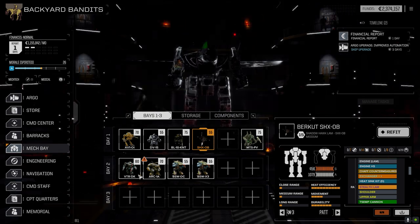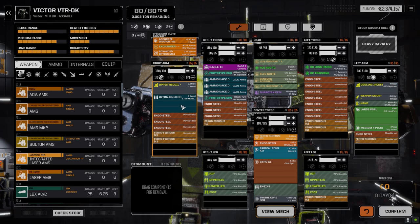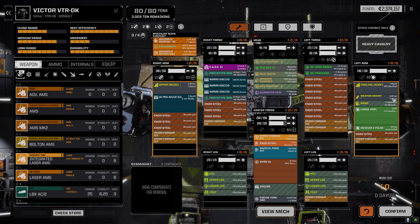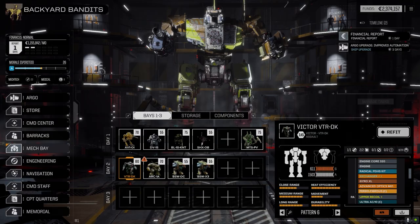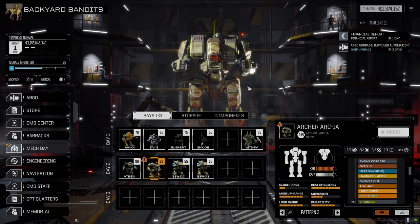The Victor now has the Ultra-10 on one side with three components. We've got the cooling jacket on the upper arm on that side — minus 15 weapon heat generated — plus a weapon mount giving us plus-two accuracy with the large VSPL. We'll see how that works out.